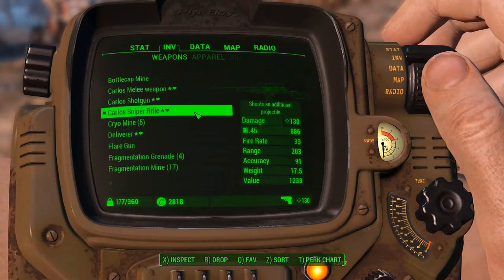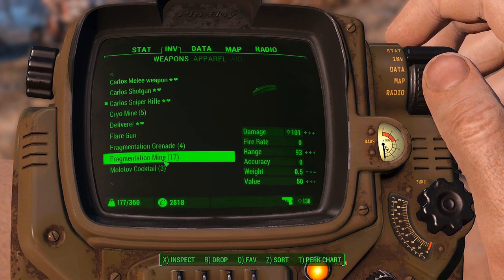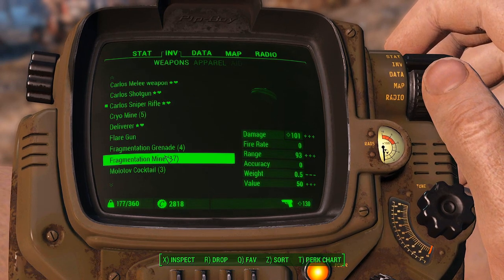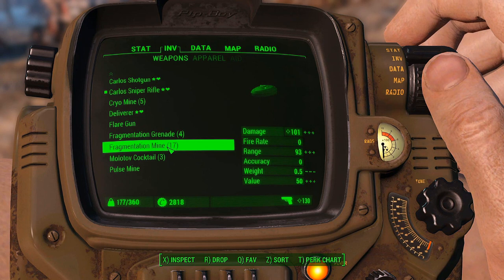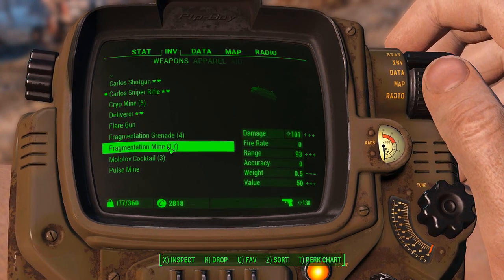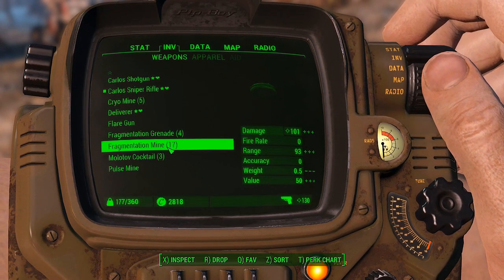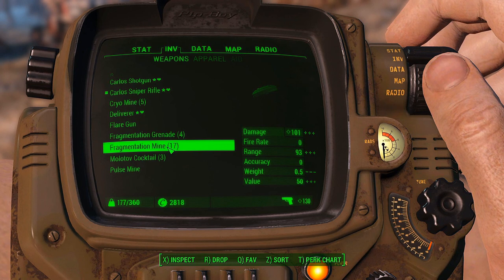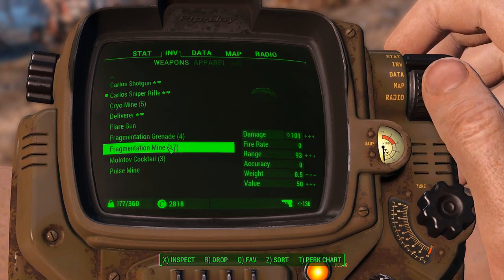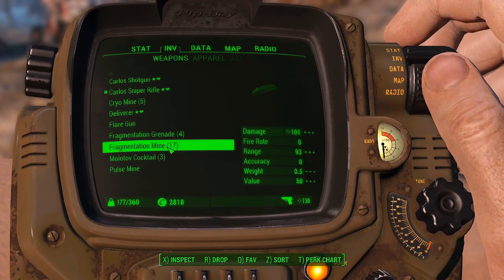Before heading to the castle, you should have at least 17 mines, because there are three spots you can use over there. I have 17 but also have five cryo mines and even a pulse mine. This is to take down the Mirelurk Queen. There is a squad waiting for you there and you want all the members of that squad to survive. If you don't take down the Mirelurk Queen quickly, one or maybe more of that initial squad can die.